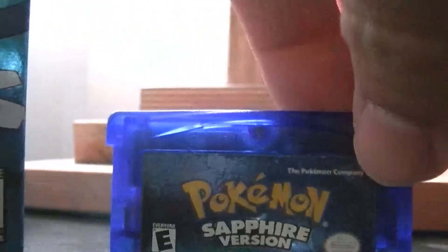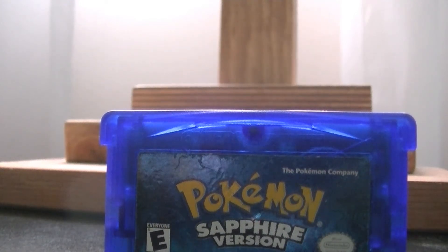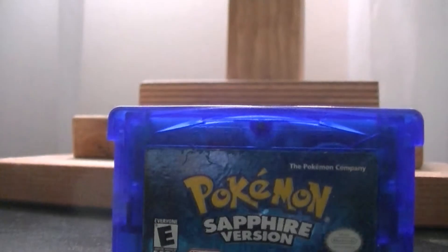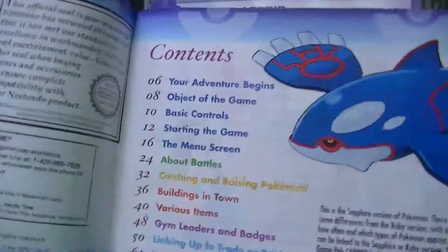Get the cartridge right there — that nice look right there. This one actually came with quite a bit of stuff other than just the booklet, unlike Ruby version which for some reason didn't have much. It came with some type of card, and here's the manual — just love booklets in general.